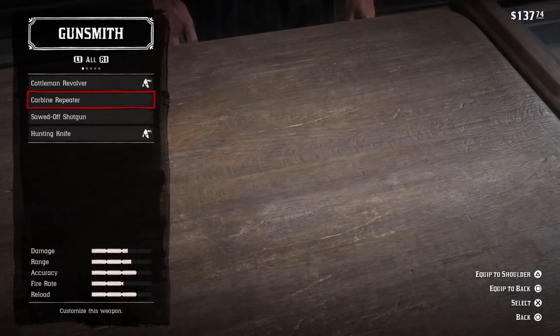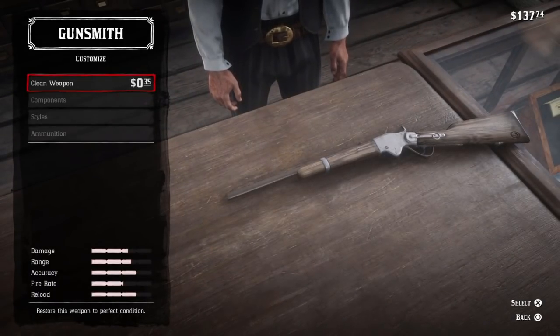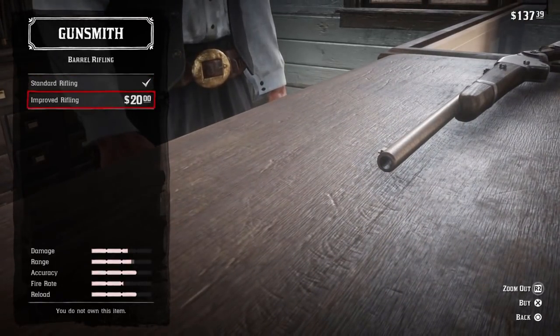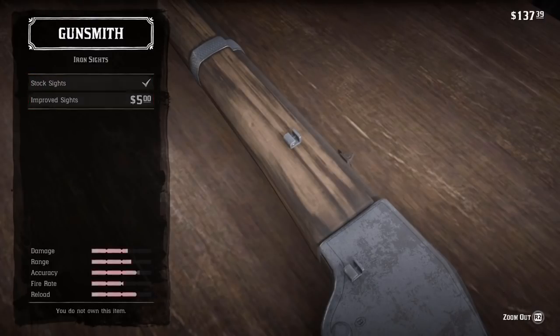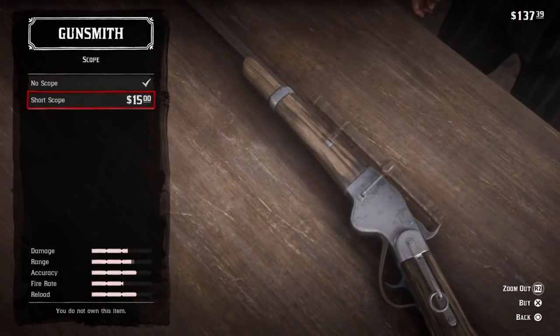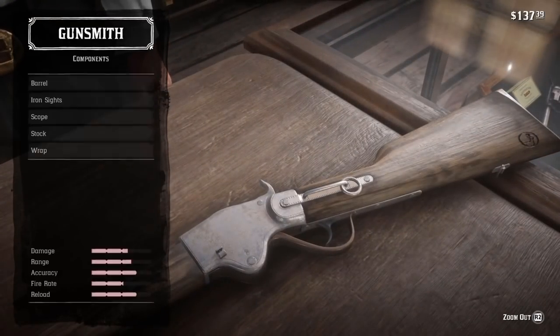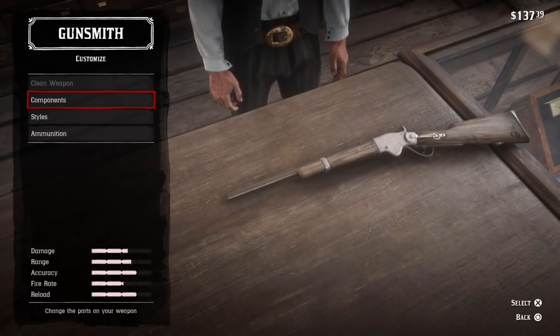I've also customized my hunting knife. I haven't touched the carbine repeater yet, so let's clean it for 35 cents and see what we've got. We can improve the rifling — you can see in the bottom left that improves range. We can improve the iron sights for more accuracy. We can even put a scope on it for a lot more range. And there's different wood grains for the stock, nice leather wrapping — it doesn't do anything, it's purely cosmetic, but that's one of the cool things.